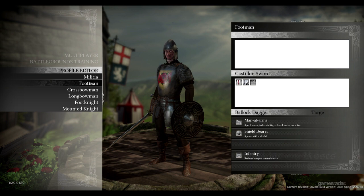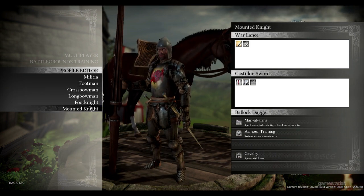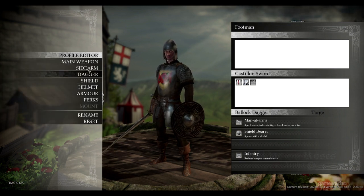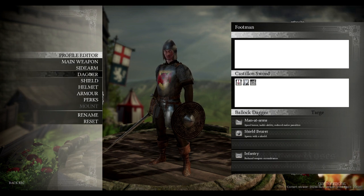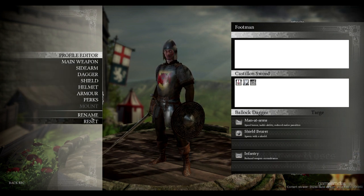Right now we have the footman, the militia, and crossbowmen — ones we put together just for this event. So for example, when you pick a footman, you're going to be able to select everything from the type of shield, the helmet, the armor, and the perks.